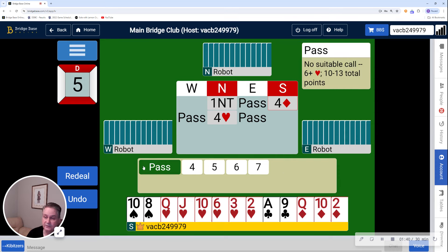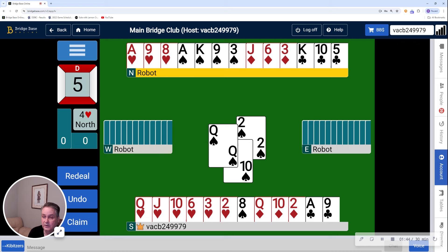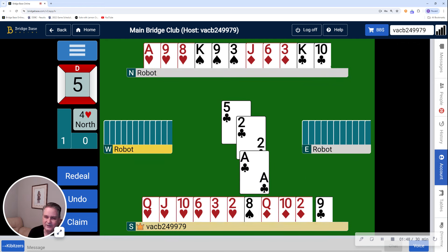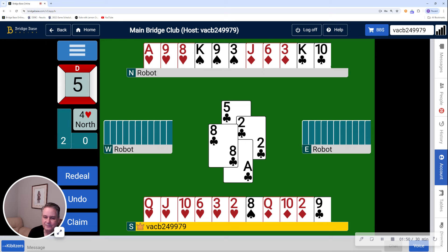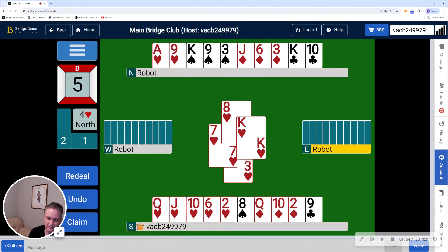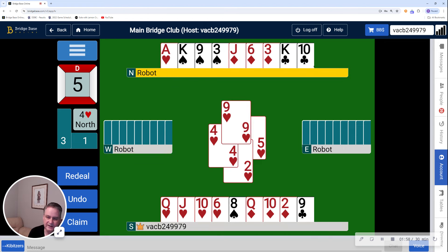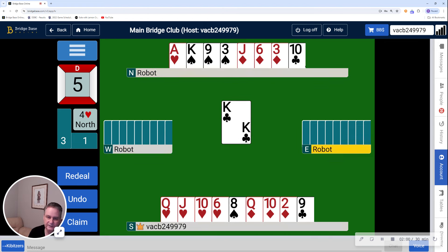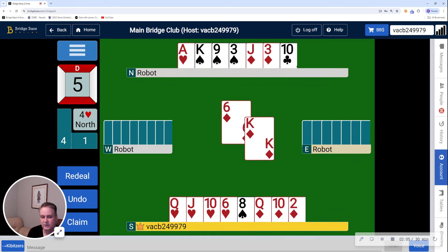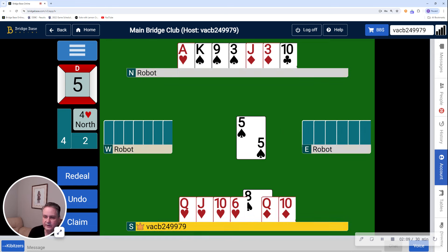I'm not looking for slam, so I'm just going to pass and let my partner play. Now I'm playing with three robots today, so my partner isn't playing very slowly. But the good news is this really is a very difficult hand to play. It's just a crossing of the hand, taking the heart finesse, which lost, and no matter what you do, you're still going to lose two diamonds. Fortunately, it does still lead to making the contract, and that's the most important thing.